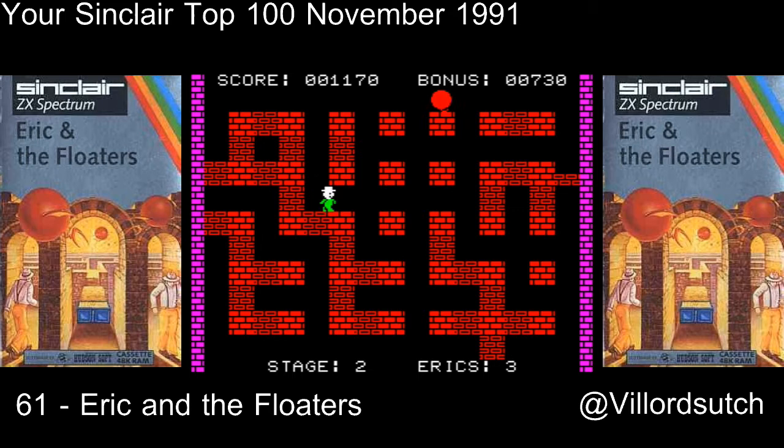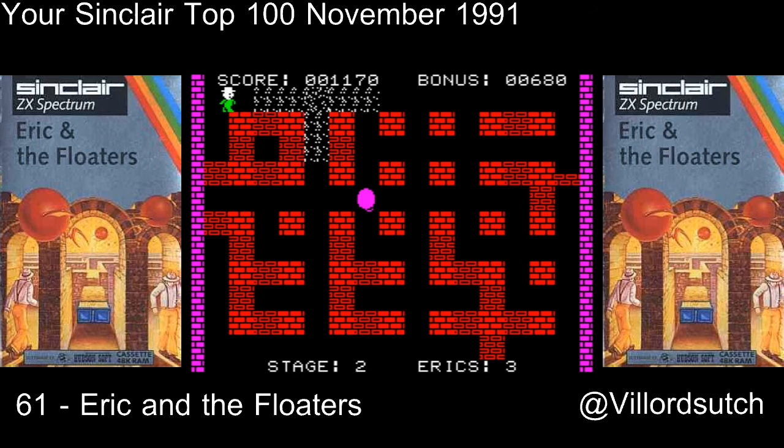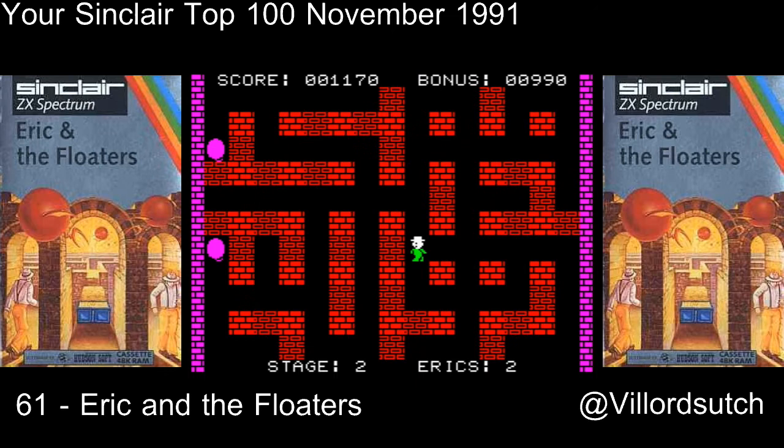The aim of the game in Eric and the Floaters is for you to go around with a bomb and blow up said floating balloons. The controls aren't easy — W, A, D, X for up, down, left and right. I'd really like to redefine the keys.